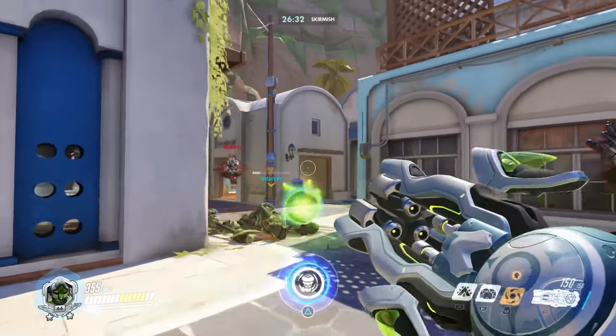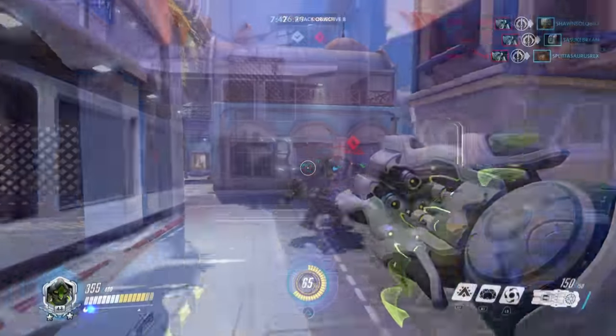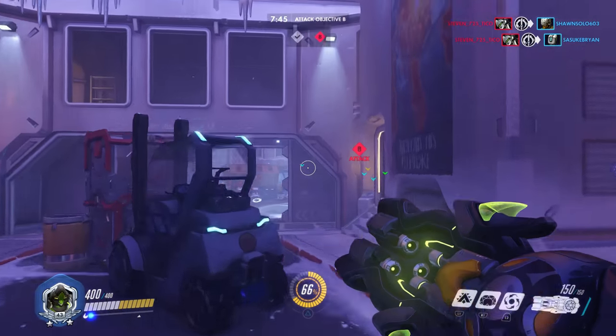You can use Halt to combine with other ultimates. Death Blossom and Barrage are good examples. And yes, this pulls Bastion even if he's in turret mode.